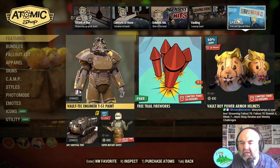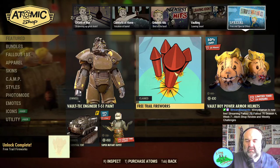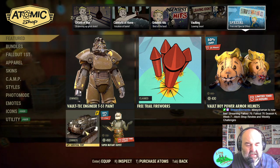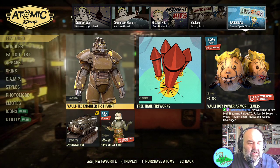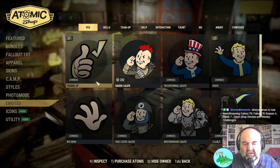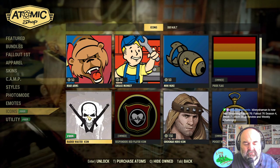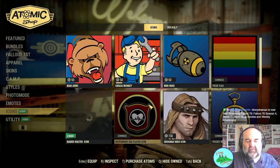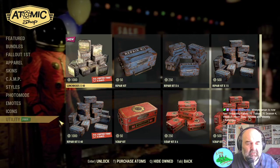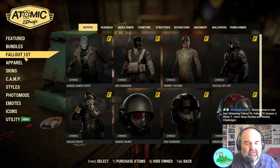You can see the things that are leaving. In specials we get some fireworks. We've got the Vault Boy power armor helmets still there, the super mutant outfits, and for Fallout First members we've still got the APC survival tent. In icons we've got a free icon — the Raider Waster icon is free and we've already claimed that one.